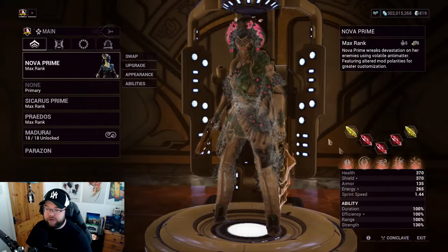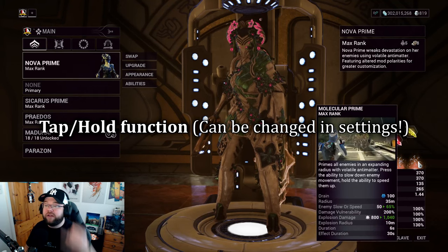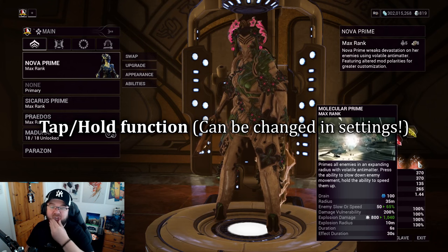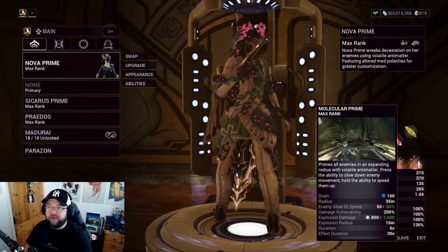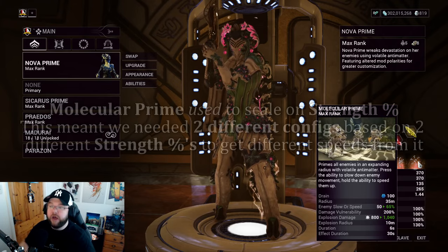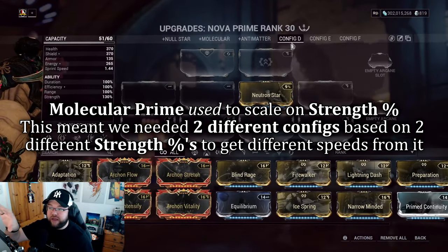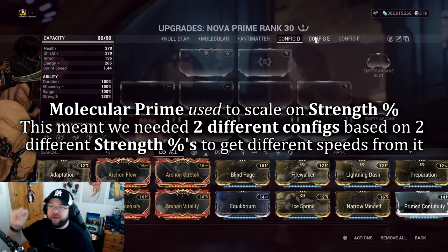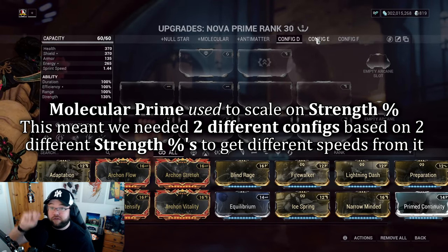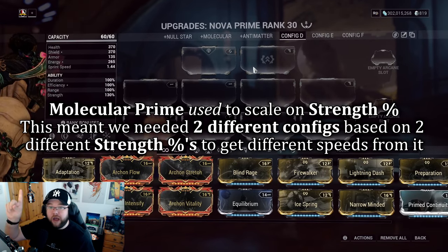Now for Molecular Prime. It now has a tap-hold function. In the past, we needed two separate config builds — one for Speed Nova with lower strength, and one for Slow Nova with higher strength. Speed Nova required less strength, Slow Nova required more, which meant adding ability strength shards would hurt the speed build.